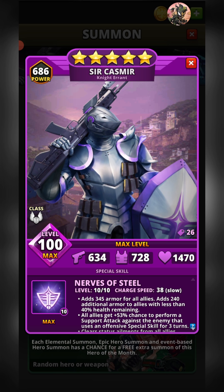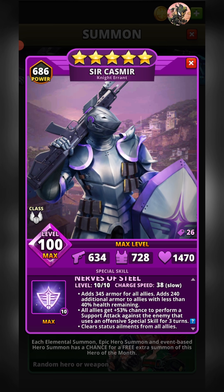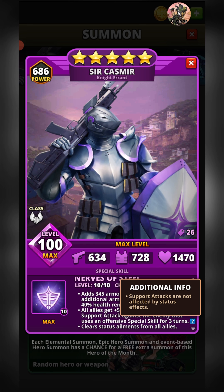Moving on to his special skill — titled 'Nerves of Steel' — at charge speed 38, it adds 345 armor for all allies and an additional 240 armor for allies who have less than 40% HP remaining. All allies also gain a plus-53% chance to perform a support attack against any enemy that uses an offensive special skill for the next three turns. Support attacks are not affected by status effects. The final effect is that it cleanses all allies of status ailments — a very powerful effect. Overall, Kazmir is clearly not an attacking hero; he's very much oriented towards the support role.